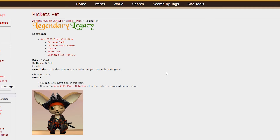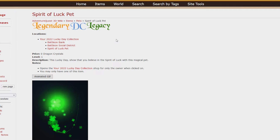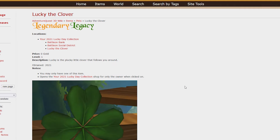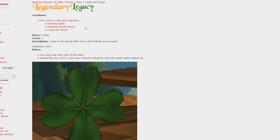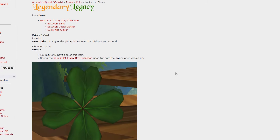Next is Ricketts the pet, and this was from the 2022 Pirate Collection. You had to buy the entire collection to get this pet, so it's no longer available. Next is the Spirit of Luck pet — I'm pretty sure this was available if you purchased the entire 2022 Lucky Day collection. Next is Lucky the Clover, another pet obtained if you had the 2021 Lucky Day collection.